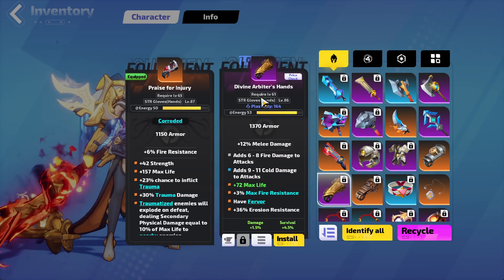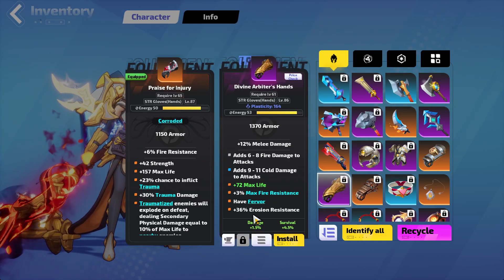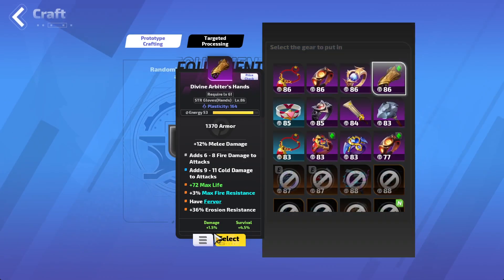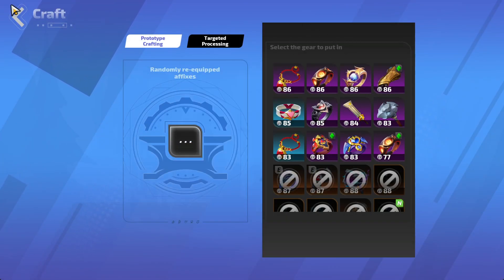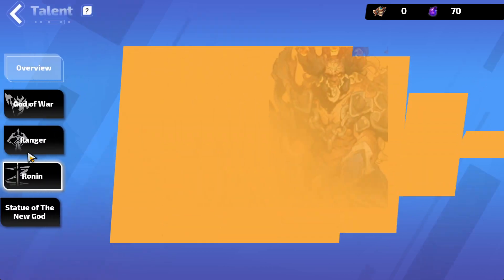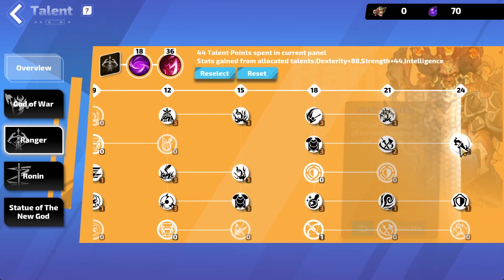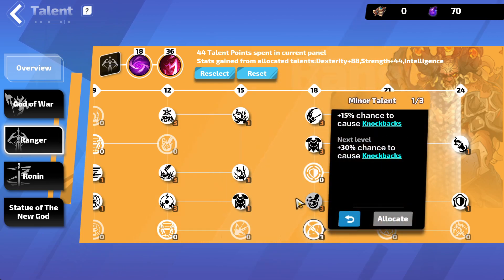For clear we still use the Praise for Injury. For single target we switch to Divine Arbiter's Hands — this with the fervor is all we need. I need to craft these gloves though. There is a really good mod for gloves which is Eliminate — enemies under 8% life — similar to Culling Strike. I could use that node elsewhere, maybe get more noteback.